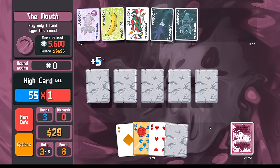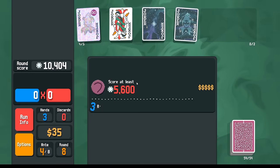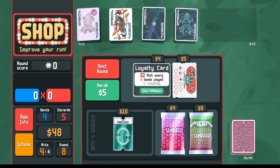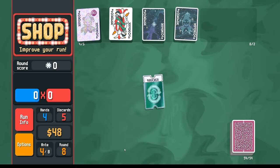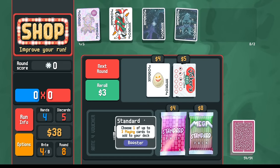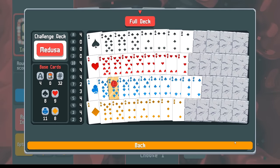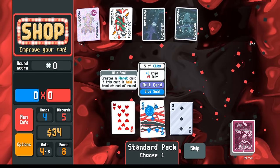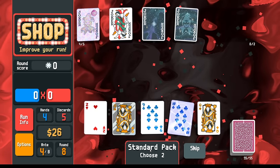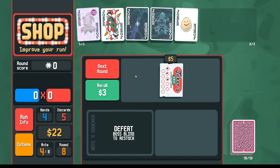Red seal — I can turn it into gold and get twice as much money. There's your stones. Michelle took a hike so we can pick up an egg probably. Loyalty card is not really the thing when we're going to one shot every round. I do want the re-roll voucher eventually. Let's look for more red seals and maybe holographic cards. Blue seal — I don't love it, but maybe we'll get the extra planet cards for the constellation. Here's a foil card, and that's all I need from this pack. I'll take the egg and probably sell it immediately.